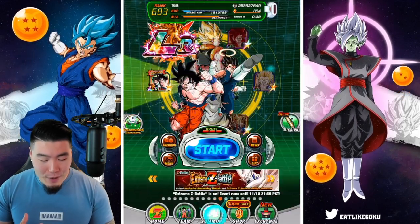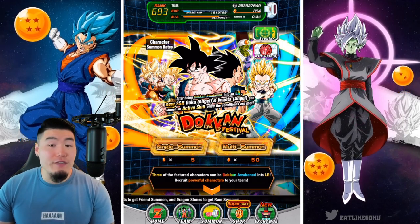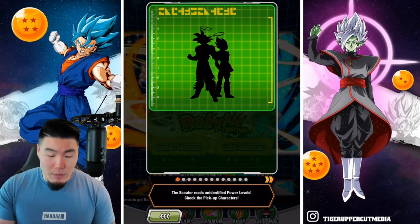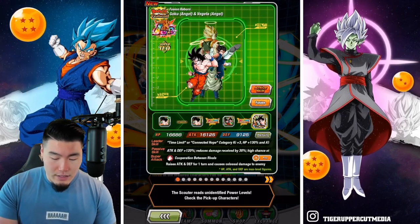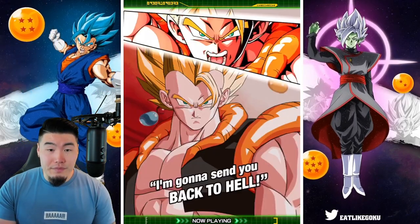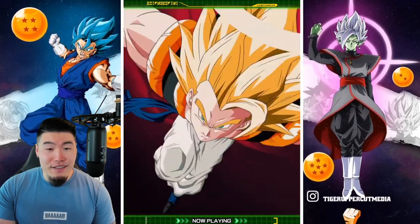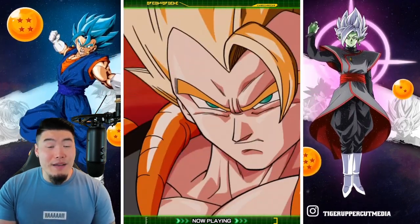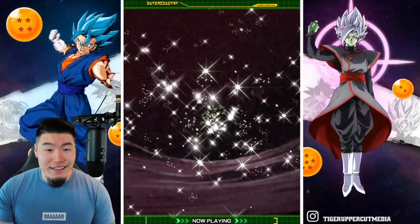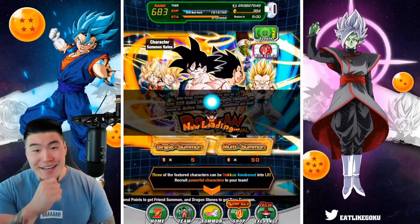With that said, let's pop over to the banner. As you can see, we have 384 stones, so we're probably going to do about 7 multis. Let's just quickly play the animation for this Gogeta here, which is absolutely glorious - easily one of the best animations in the game. Alright, let's jump in. First multi, let's get it.